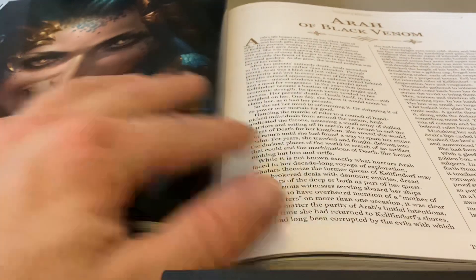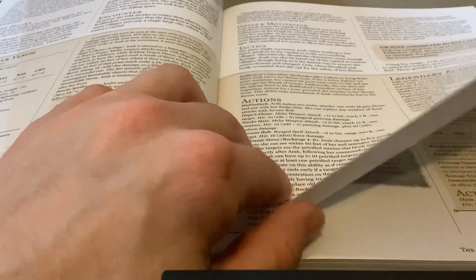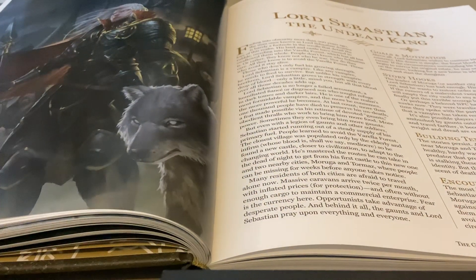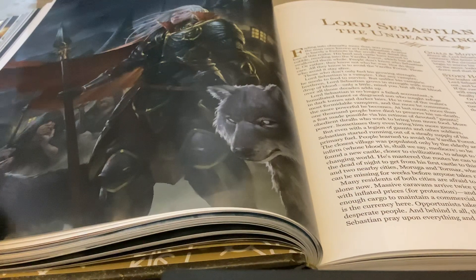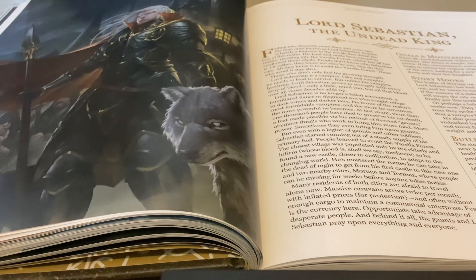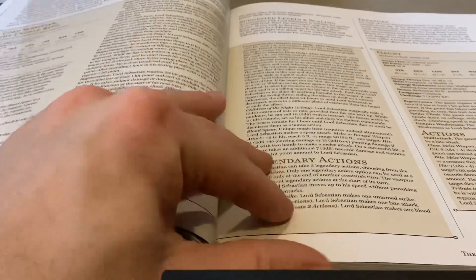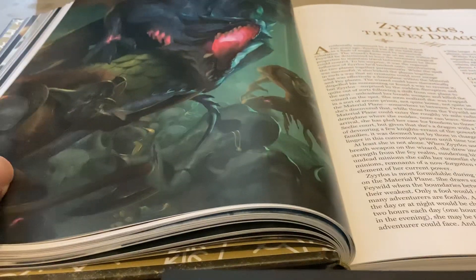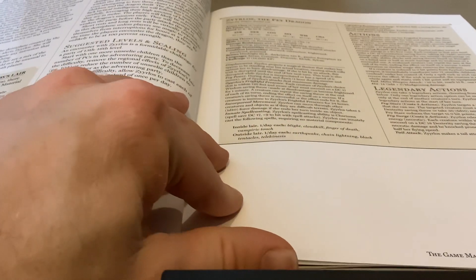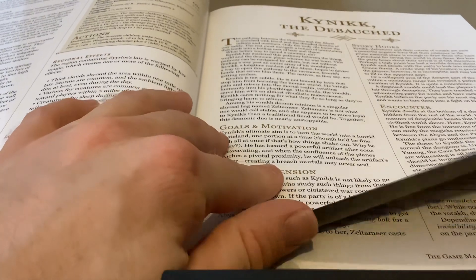There's a Medusa-type character, which gets into Greek mythology. Each of these NPCs gets in-depth coverage — a whole litany of information including their minions. Then there's Lord Sebastian the Undead King, which gives off the vibe of Arthas the Lich King from World of Warcraft — you could do something like that. And of course villains wouldn't be complete without at least one dragon — think of Smaug from The Hobbit as a prime example.